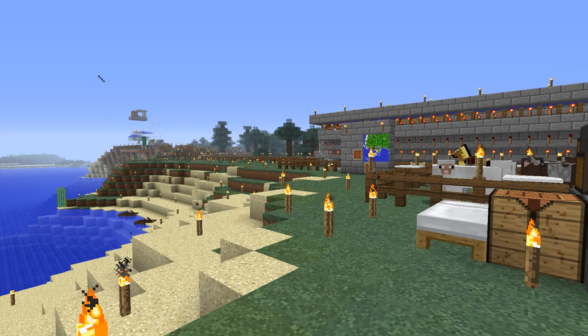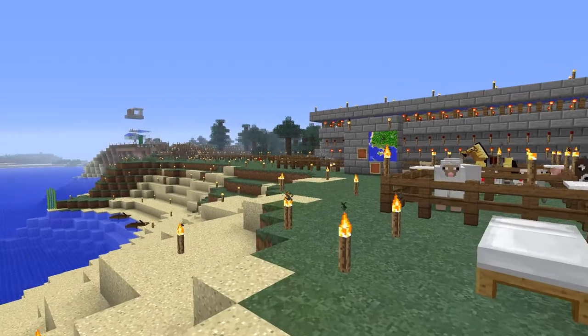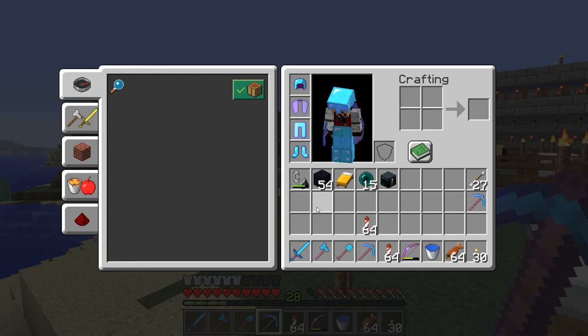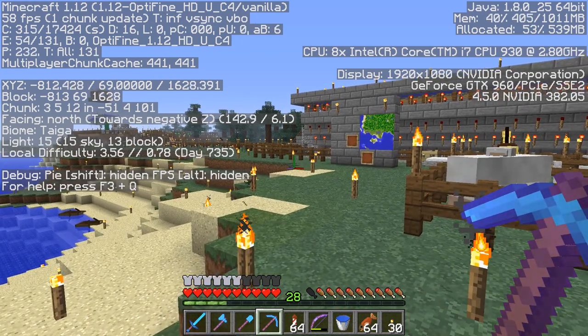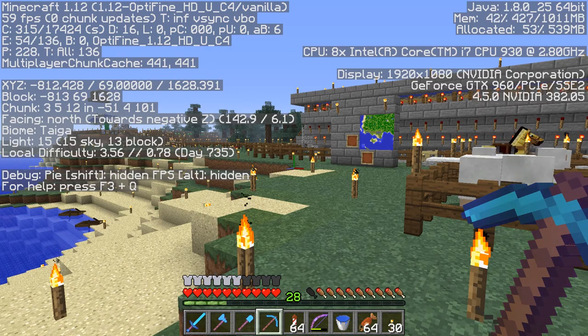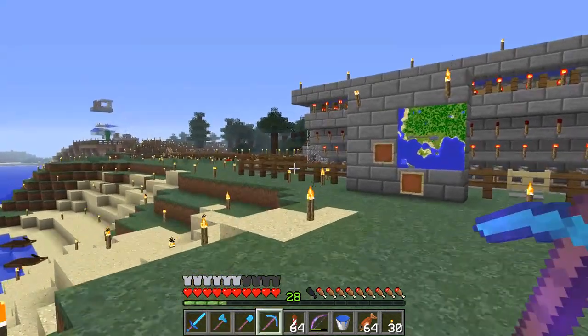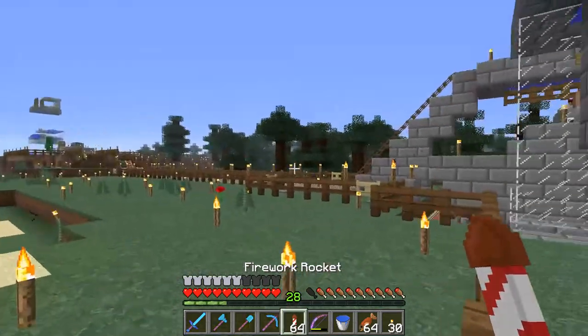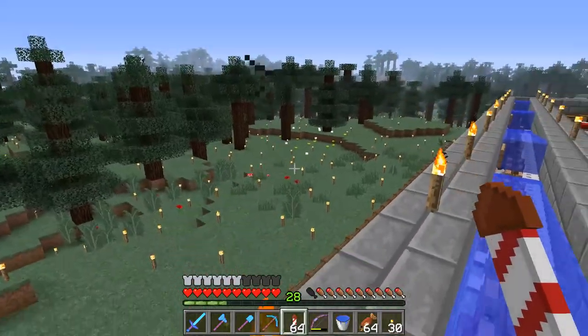For my next adventure I want to go to a jungle so I can get some melons, jungle wood, cocoa beans, vines — that sort of thing. Not really interested in parrots, but we'll probably get some at some point. I have some obsidian to make another portal once I get there, an ender chest with things I need, and of course a bed. My current coordinates are negative 812 by 1629, and I need to go to 4608 by negative 6144 — so a long way. I've got rockets and I'll fly.